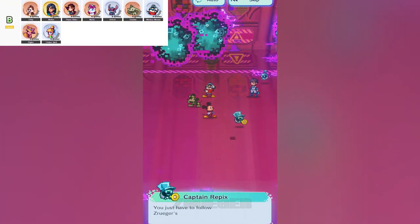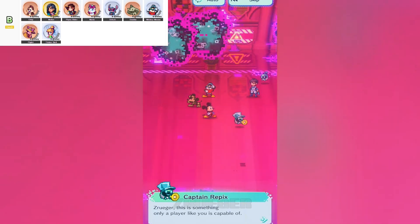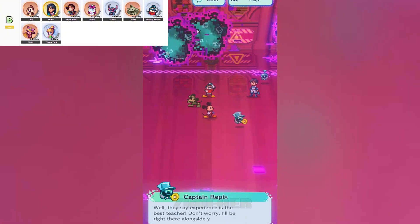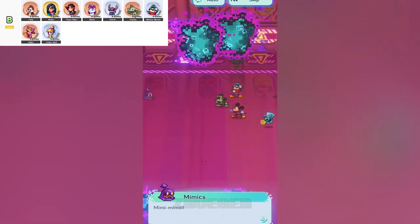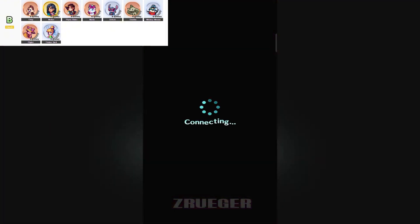Next, let's talk about Singer Marie, our one-star tank. She's a bit of a mixed bag. On one hand, she can draw in enemies and take the heat off your DPS units — perfect, right? The downside is her defense isn't the greatest, so she might fold quicker than you'd like. If you team her up with someone who can boost defense though, she can be a real lifesaver and hold the line just long enough for your heavy hitters to clean up.